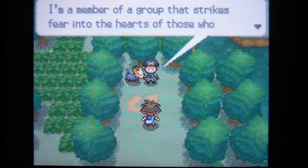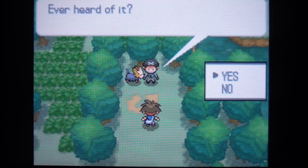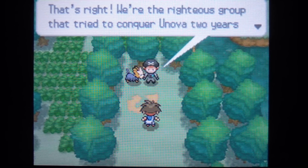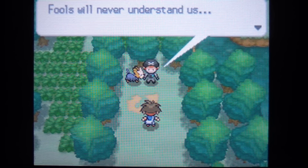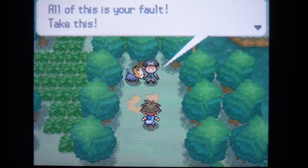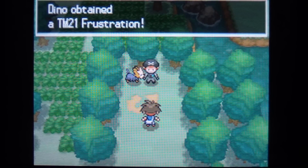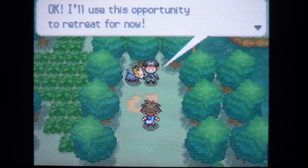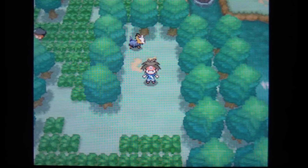A Team Plasma member appears — he says they're the righteous group that tried to conquer Unova two years back in order to liberate Pokemon. He got lost chasing someone here and now a nosy kid caught him. Out of nowhere he's just going to give you TM21 Frustration — the more your Pokemon dislikes you, the more damage it does. It's the complete opposite of the move Return.